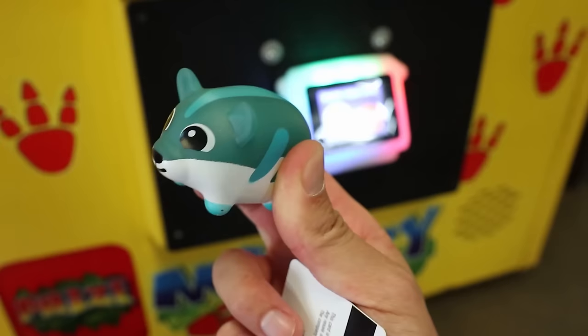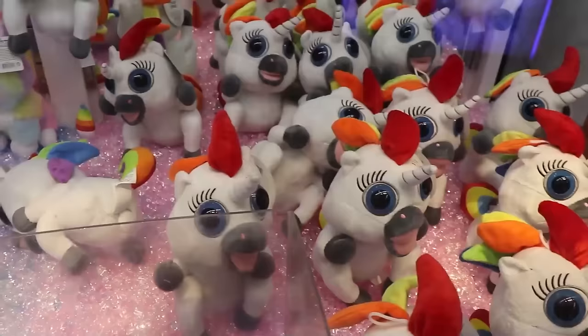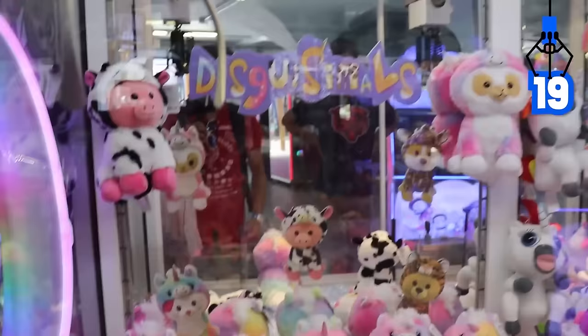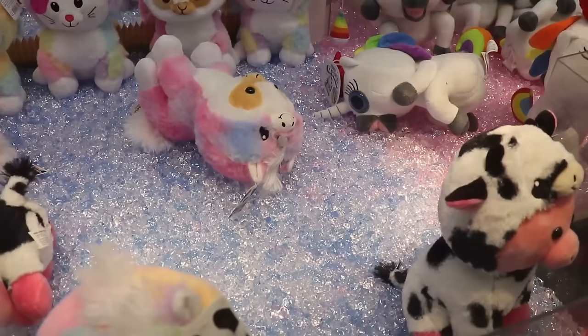We got some e-claws here — these ones have squatty potty unicorns. See if we can win one, maybe this one that's leaning over. Come on, unicorn, by the head — what was that? We're not gonna play that again. Try this one — Disguisables. I'm thinking this one right here, maybe by the head. He's got a little unicorn thingy too. That's a perfect grab around the head — and he's gone.